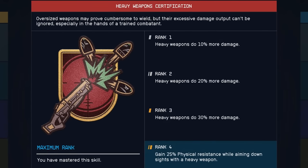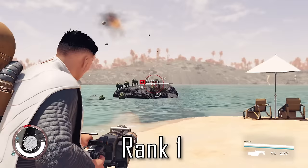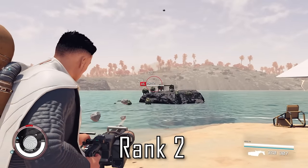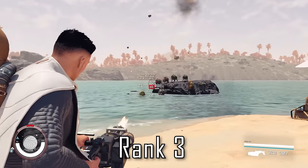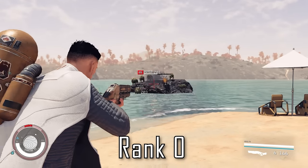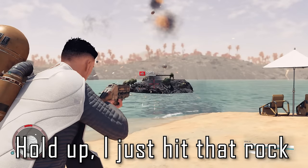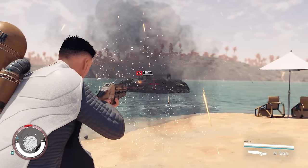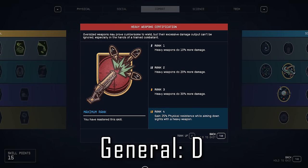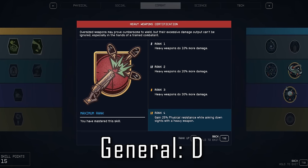This makes for an easy transition to Heavy Weapon Certification, which once again gives percent damage increases for ranks 1 to 3, while rank 4 gives you 25% physical resistance while ADSing a heavy weapon. It's pretty hard to reliably use heavy weapons as your only source of damage. Rockets are rare, and miniguns chew up ammo like no other and deal very low amounts of damage per bullet, so you're going to be constantly hitting up shops. The rank 4 perk is honestly nothing special either, as you're not going to be spending any significant time ADSing with a rocket launcher. I genuinely think this is a D tier skill, as you can barely make use of it. If anyone has a reliable way to get consistent rocket ammo, let me know, then I'd consider ranking this up a little higher.